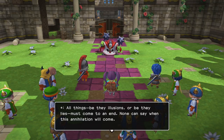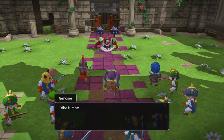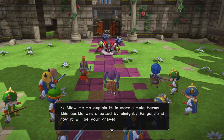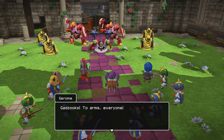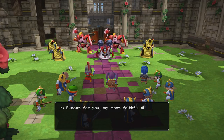The villain monologues: 'All things, be they illusions or be they lies, must come to an end. None can say when this annihilation will come, but one thing is for certain — there is no escape. The day of destruction approaches and none can escape it.' Our party responds: 'What the dickens are you prattling on about, fiend? Speak some sense.' Villain replies: 'Allow me to explain in more simple terms. This castle was created by almighty Hargon and now it will be your grave.' I'm ready for some action, but they just keep talking!